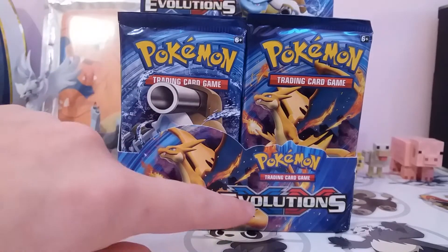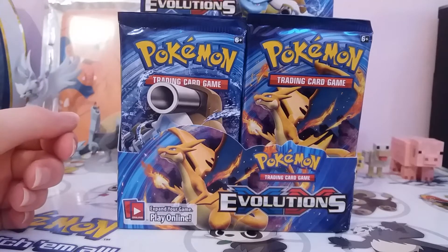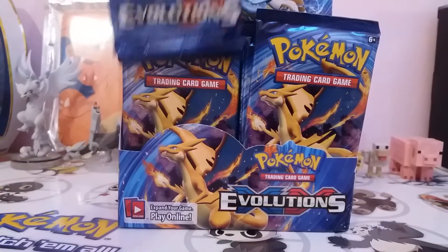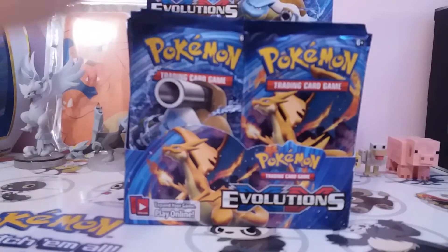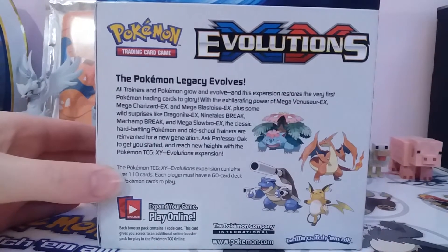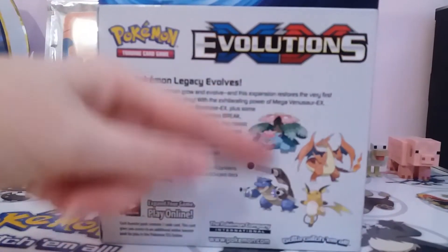Hi guys, today we are unboxing an Evolutions booster box. I've already got the box out of the packaging and ready to go. Up the top you've got the artwork of Mega Blastoise. I've also got Charizard Y, Raichu, the back with the description, the artist drawings, and Mega Venusaur on the booster packs.